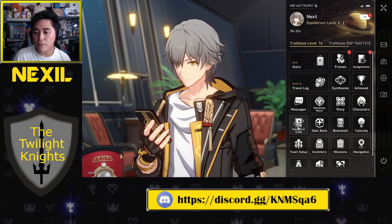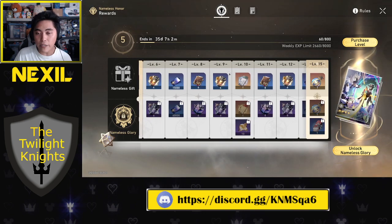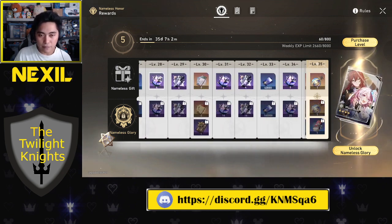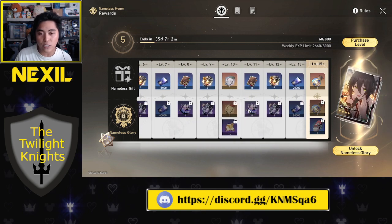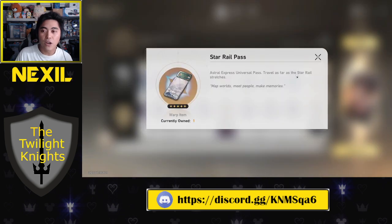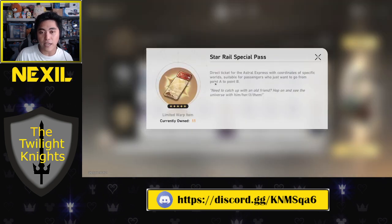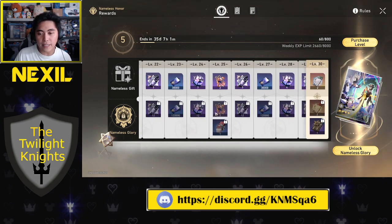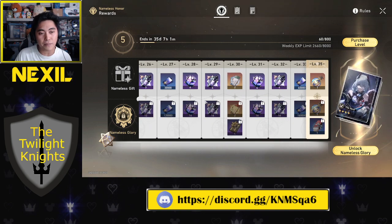The next thing I recommend is, once you unlock the Nameless Honor, you get the Nameless Gift for free, and there are a lot of resources from leveling it up. Below that is the Nameless Glory, which comes with much better resources. For example, at level 10 with the Nameless Gift you get a regular Star Rail Pass for the permanent banner, but with the Nameless Glory at level 10, you get the Star Rail Special Pass, which is used to summon limited time characters.